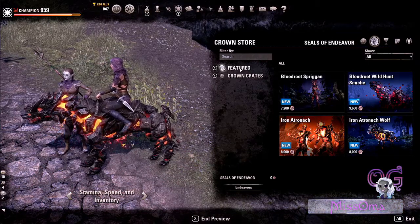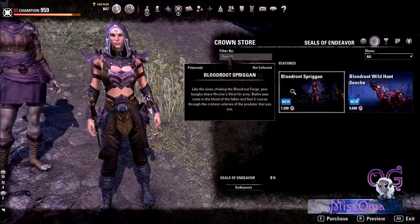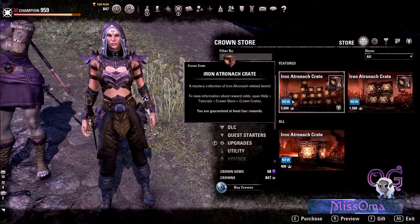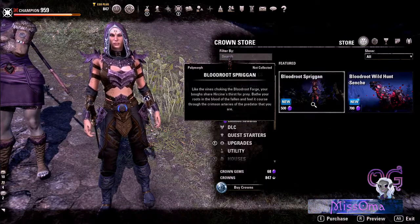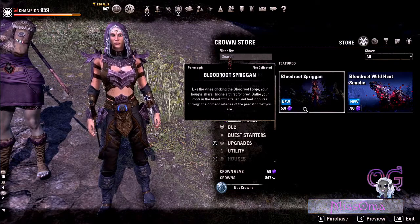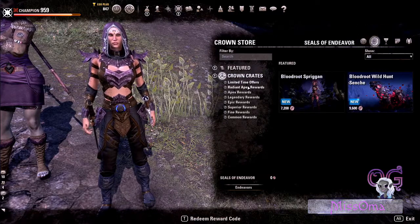So that's the featured products — the higher tier items. The limited time offers are the Bloodroot Spriggan and the Bloodroot Wild Hunt Cinch. If you switch over, you can still get them for Crowns in the Crown Crate, and you'll have to get the gems the normal way of doing the loot box system — a little gambling, which I was never a fan of. So let's go back to the Seals of Endeavor prices.